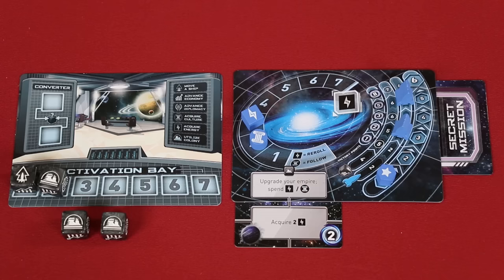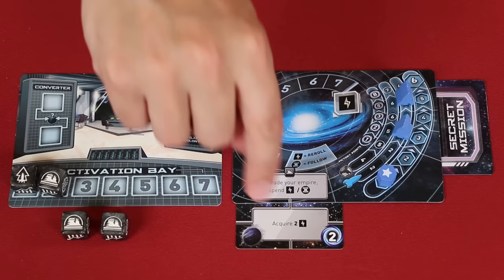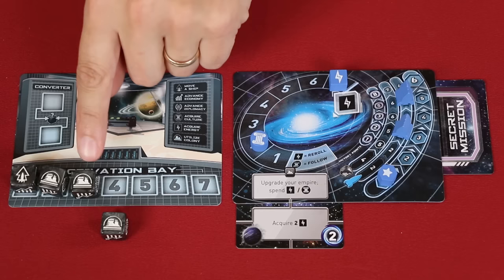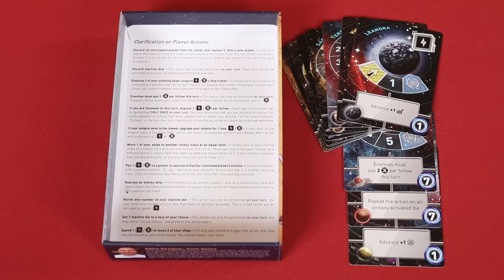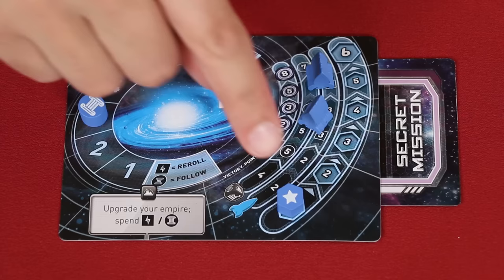The final symbol you'll find on a die is the one that lets you utilize a colony. Here you can either take the action printed directly on your galaxy mat, which is the same for all players, or ones found on planets you've colonized. For example, maybe you decide to use this one to acquire two energy. And unless otherwise stated, you can take the same action twice — again acquiring another two energy — as long as you use a different utilize colony action each time. The planets will provide a variety of different abilities, and most of them are pretty self-explanatory. Should any questions arise, you can look on the inside bottom cover of the box where there are detailed explanations for each. That said, we must go over the ability found on all player mats: upgrading your empire.